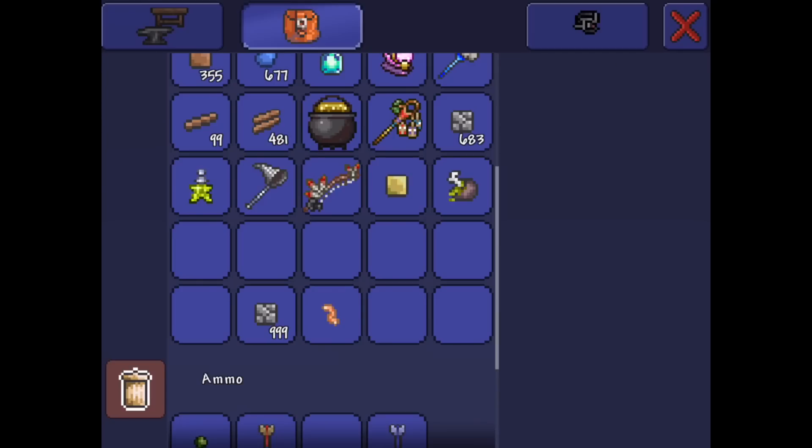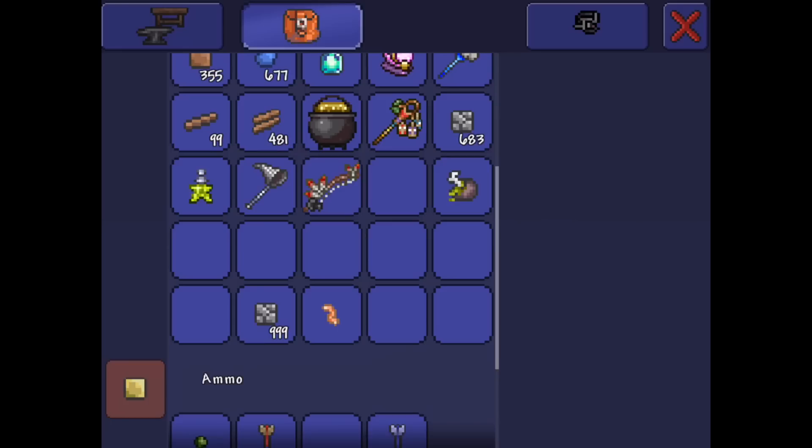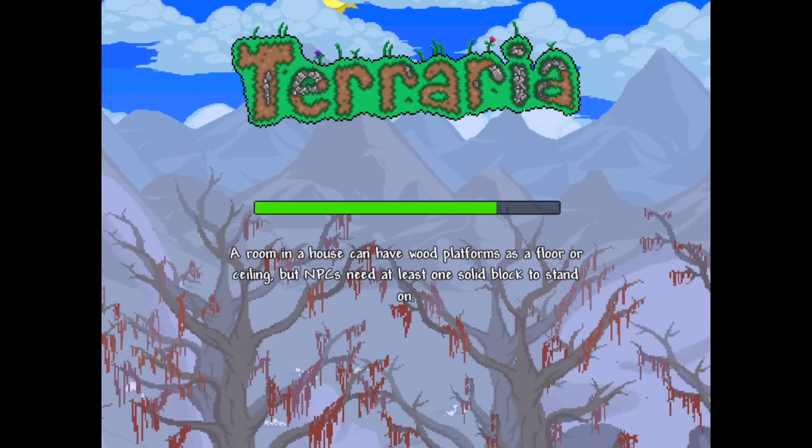What you're going to do: you're just going to drag one of these items onto another, and then you're going to exit the game real quickly. It might take a couple tries for it to work because it took a while for it to work for me. So I'm just going to demonstrate it once — hopefully it works the first time. You're just going to exit and then go back into your world.